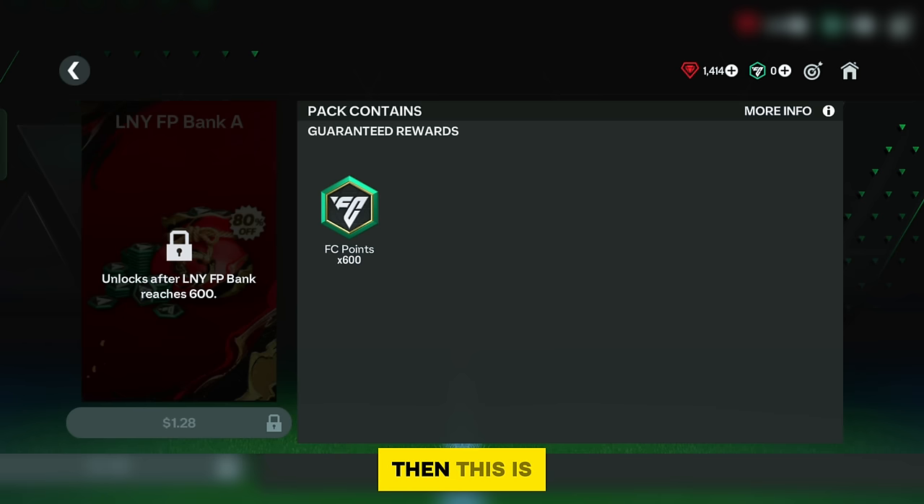This pack is called LNY FP Bank A, with packs B and C still to come. If you're interested in topping up, this is the right time as FC points prices are very low.